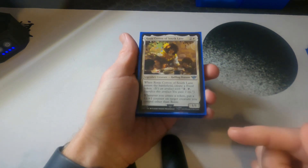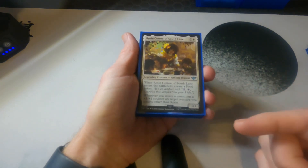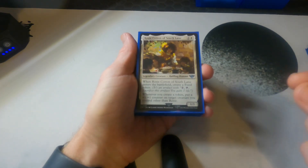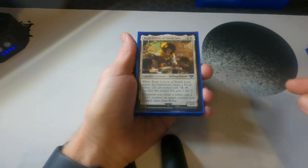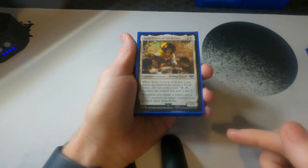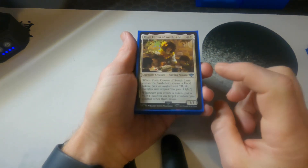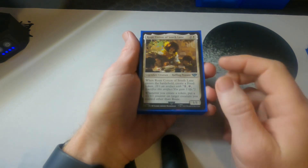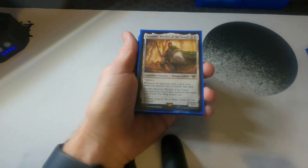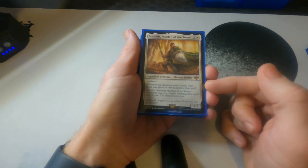Rosie is another really good one. She immediately creates a token when she comes into play, and you can put a +1/+1 counter on a creature. We've got a couple of things in this deck that create tokens which will allow this to continue to build, so she's really good in any token strategy deck.